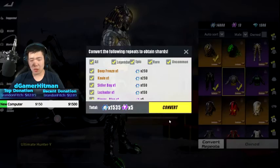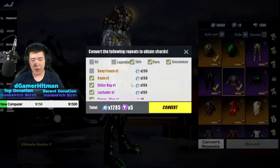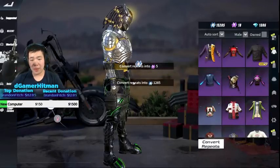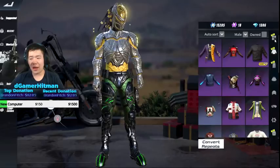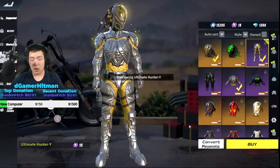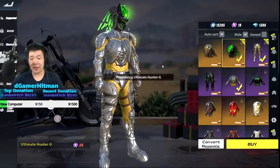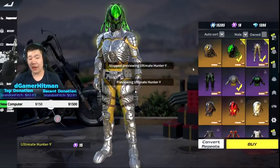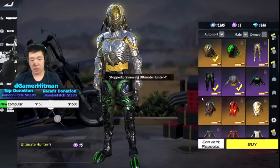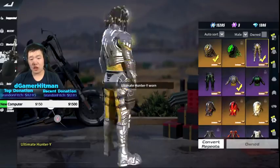It's kind of weird, it doesn't look like what I really want. Let me see if I can convert some repeats. I do have the Slayer Blue already so we're gonna keep the Deep Freeze. I can actually afford the gold version right now - I have exactly enough. We're gonna go all gold - that looks pretty solid. It looks exactly like Predator, so we're gonna go ahead and build this. Yes sir!